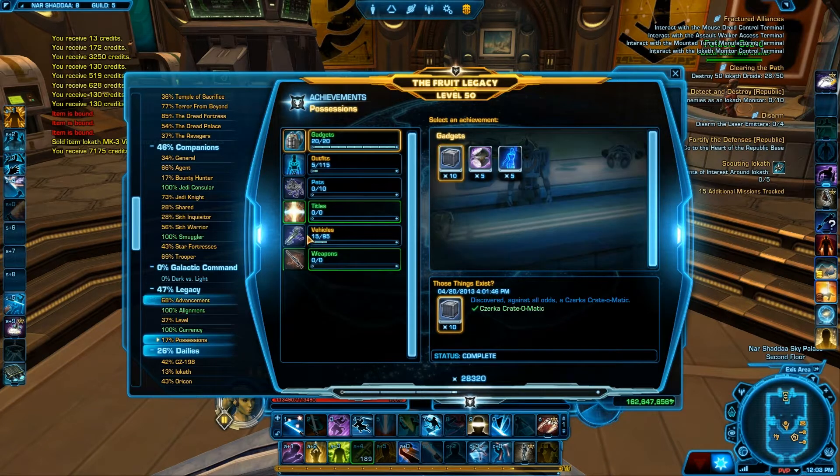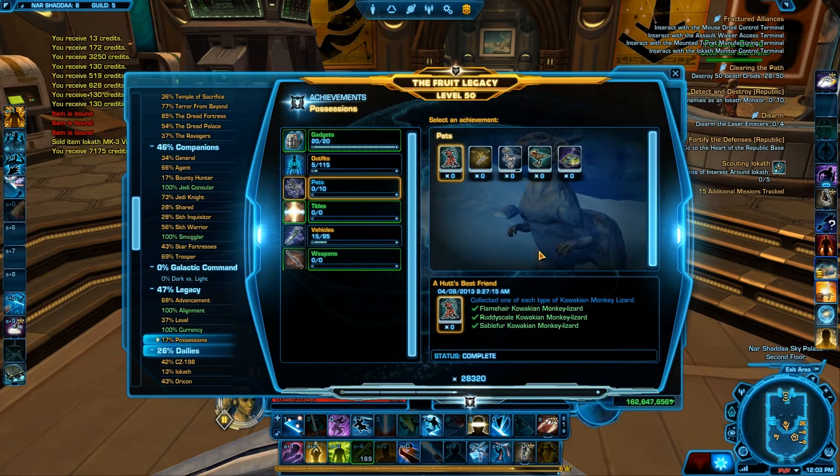In the possession section, the pets have 10 points. The interesting thing is there are no points shown for what the pets are giving. So I think we are looking for a secret achievement.